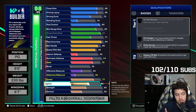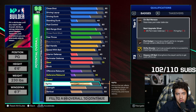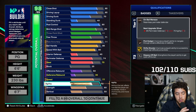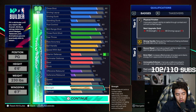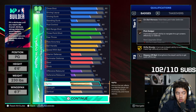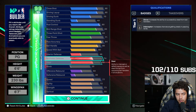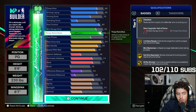Agility I put at 72, speed to 77 — you can tweak this, but the other versions of the build are more cap breaker friendly so your attributes overall are better. Strength for this one is 73 and vertical is 60. This gets you some really good badges — Strong Handle on gold is very good. This is the first version of the build. Not my favorite necessarily, but if you don't have cap breakers, I would probably go with something like this.